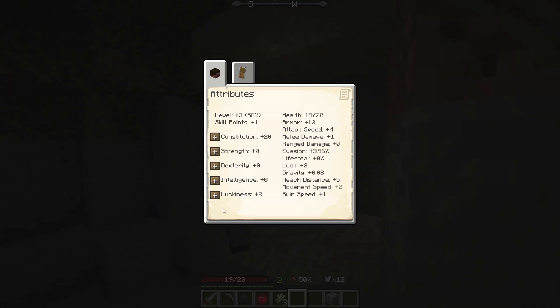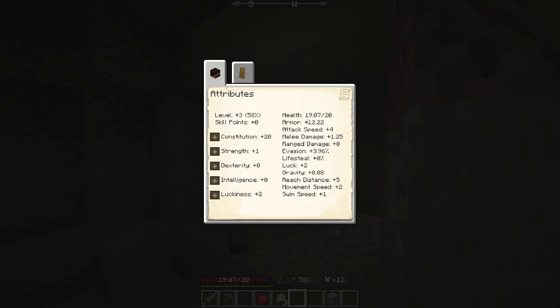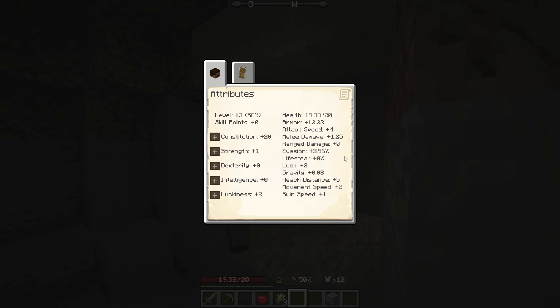I keep putting points into luck - this is not what I want. I think I'm gonna go fully into the strength build. Yeah, it increases my armor, my health, and I believe it increases my damage. It increases my health regen apparently, my attack damage, and my armor. But it is diminishing, so the more I do it the less it will give me.